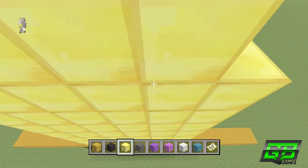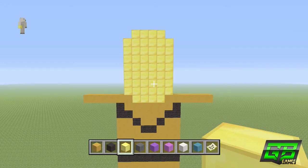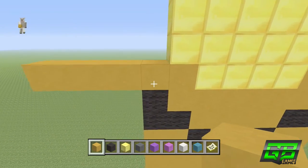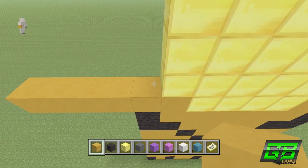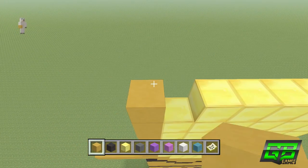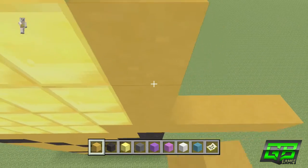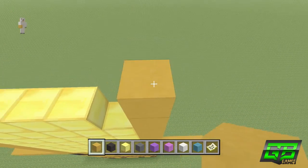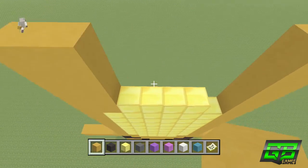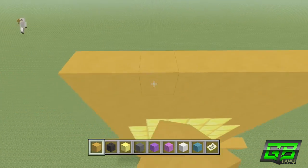Now we build around the chest. On the yellow stained clay above the black wool on each side, go up 11 blocks on both the left and right sides. On top of the gold blocks go up 4 on the outer columns, and in the middle 3 rows go up 3 blocks each. That gives the body a 12 by 8 shape. The chest area is slightly lower in the center because we're going to add a bow tie there later.